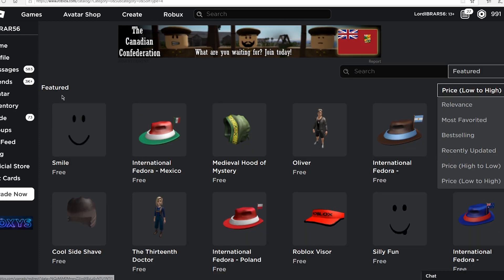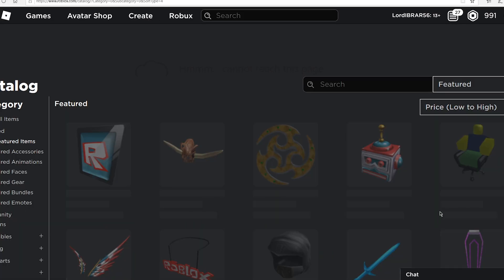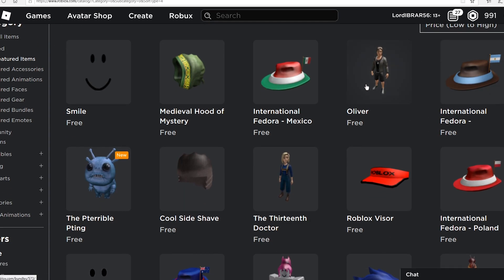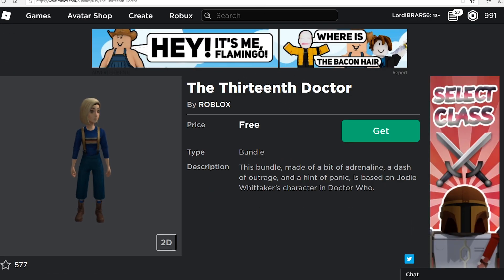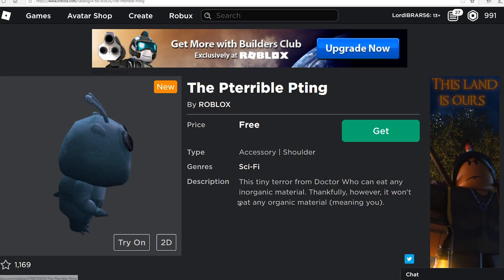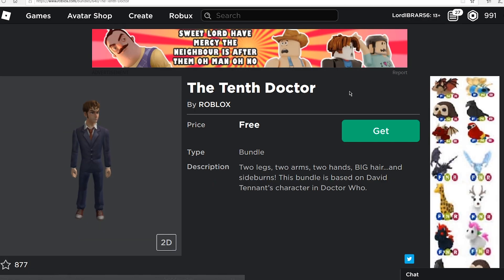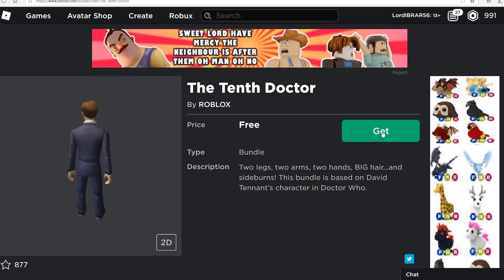What you need to do is go into the catalog and sort by price: low to high. That will show you all the free items. There are four items from the Doctor Who event that you can unlock for free — just click 'Get Now' on each one and grab all four.